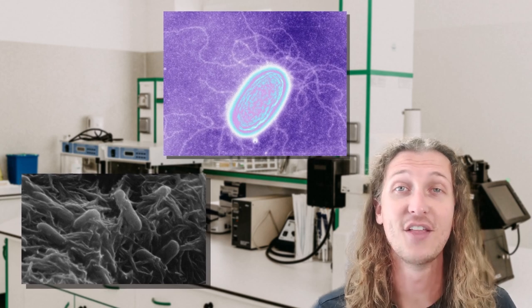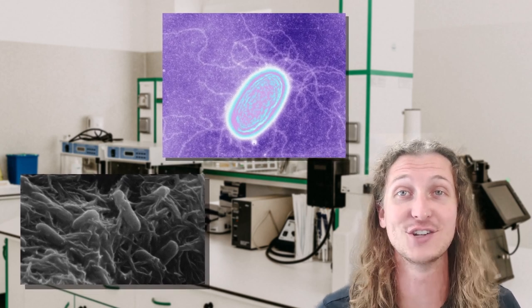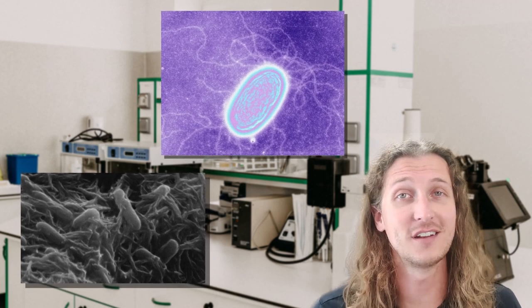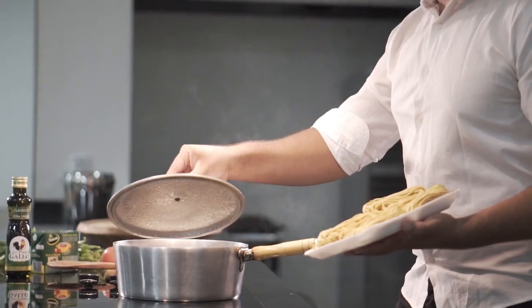Did you know that organisms that consume electricity, just like Klink, exist in real life? There are bacteria in the genera Shewanella and Geobacter that utilize electrons harvested from rocks and metals, just like in Chargestone Cave. Other organisms like you and I also utilize electrons, but we get ours from the stored energy of food.